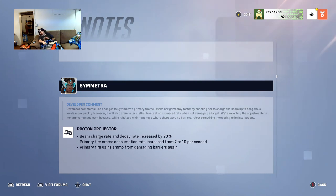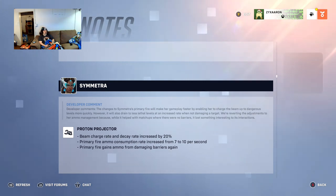Symmetra gets changes to make her gameplay faster by enabling her to charge the beam to dangerous levels more quickly, though it will also drain faster when not damaging a target. The beam charge rate and decay rate are both increased by 20 percent, so it charges faster but decays faster. Primary fire ammo consumption rate is increased from 7 to 10 per second. Her primary fire gains ammo from damaging barriers again.